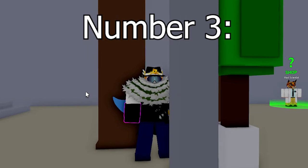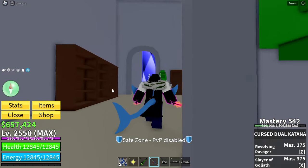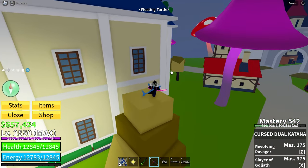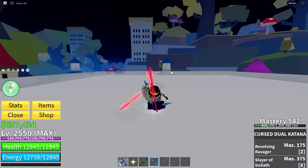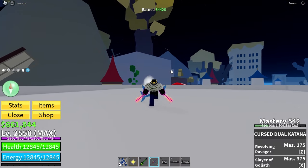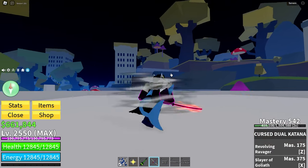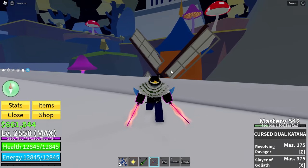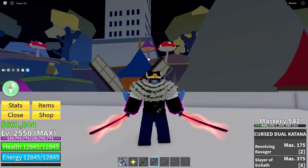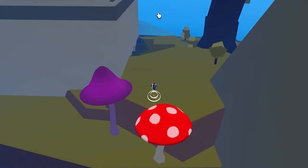At number 3, coming in is Cursed Jewel Katanas. So in order to get this, you'll need to be in the third sea, have both Tushita and Yama, which are both kind of difficult to get — one because you need to kill 30 elite enemies in order to obtain it, and the other because it's a little puzzle while the Rip Indra raid boss is alive. Then you need to be over level 2200 and have 350 or more mastery on each Tushita and Yama in order to just start this little puzzle for Cursed Jewel Katana.